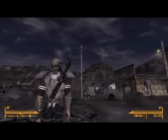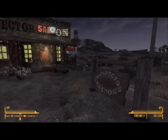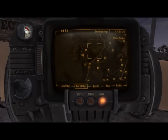So here we are at the beginning of the game — this is Goodsprings, you emerge from that house over there at the beginning. And the first thing you need to do is locate the Brotherhood of Steel base.